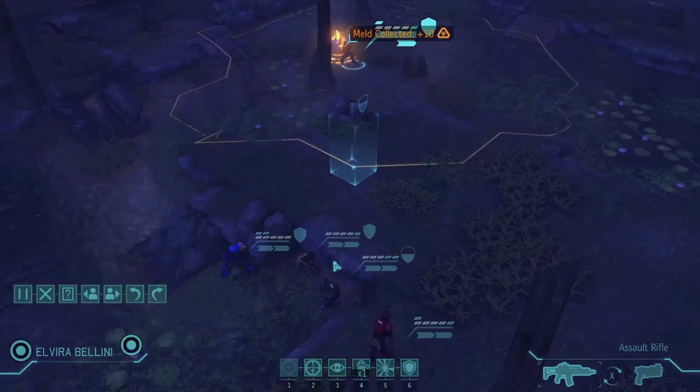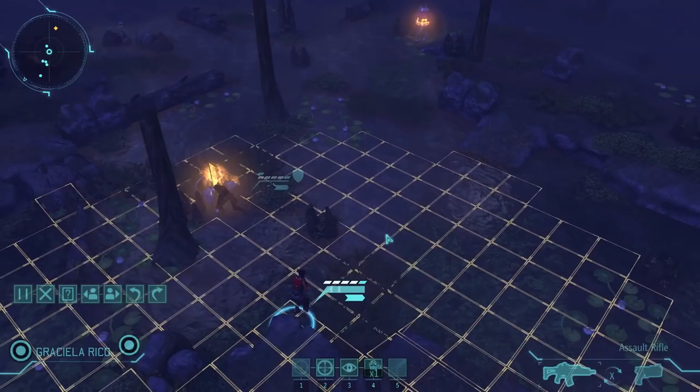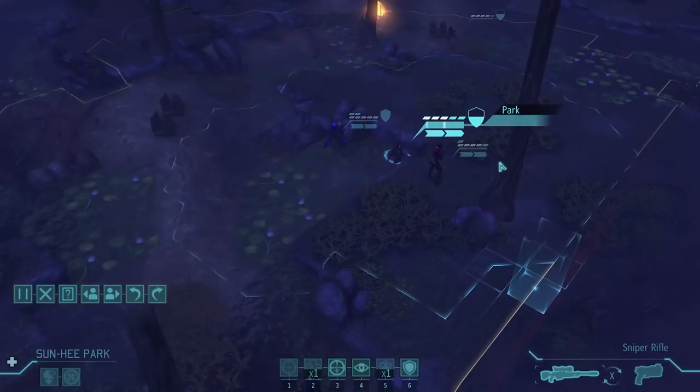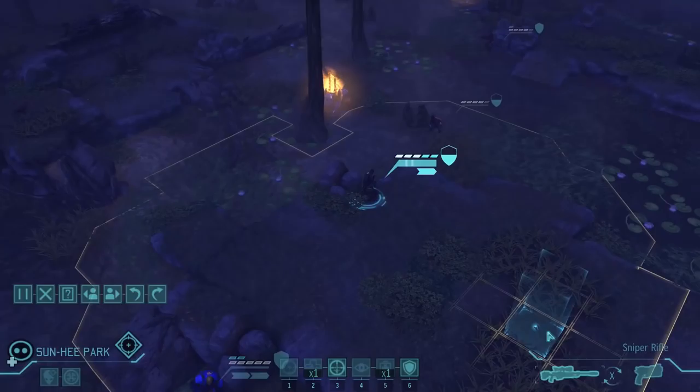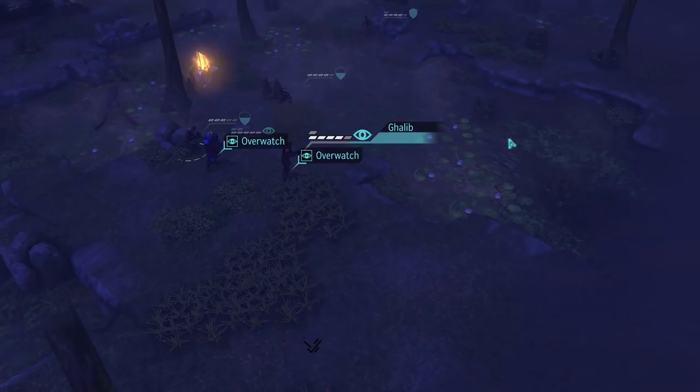We got the first one. Let's use the motion tracker again to see if there are any aliens nearby. Nope - this is too good to be true. We'll get the other melt container on our next turn. Let's set up with steady weapon - we will obviously get some aliens sooner or later, probably sooner rather than later. And overwatch.